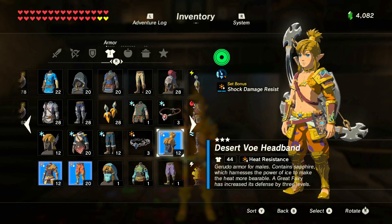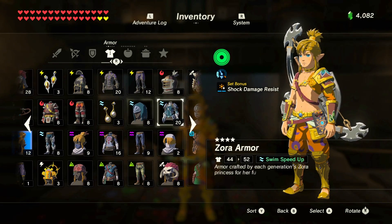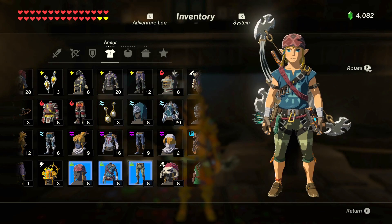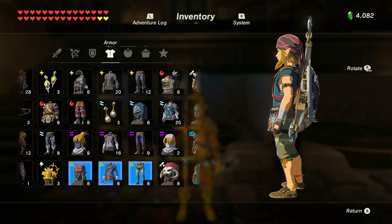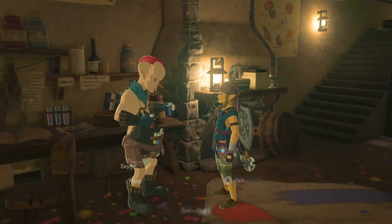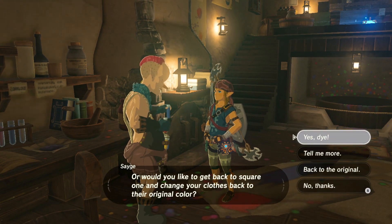Alright, let's just change it here. We already dyed this — we dyed it purple. Let's dye the Snowquill set. The best color. The climbing gear — I love making the climbing gear green. Also, I could dye the pieces individually like I did with the Barbarian set, but that would take longer.